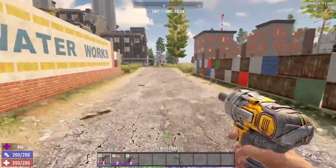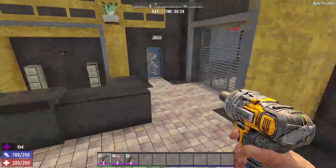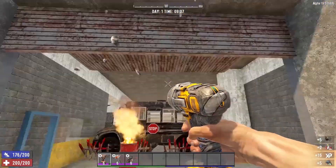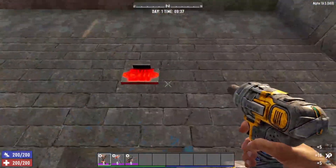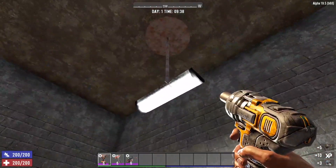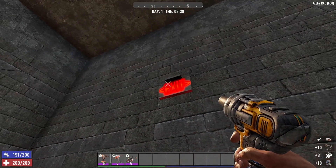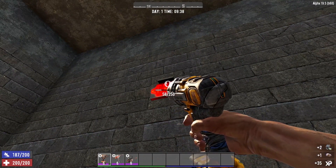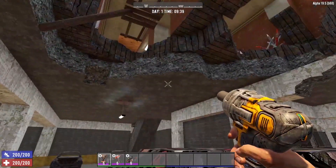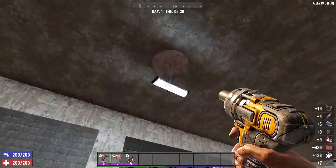Another great set of POIs to hit up are the most dangerous ones in the game — the tier 5 POIs, like the Shotgun Messiah factory, the apartment building of death, and major towers like Higashi Pharmaceuticals, will yield more electrical parts than you will know what to do with. These places are absolutely chock full of appliances, electrical lights, consoles, and more. If you're not quite ready to take on those big POIs or towers, the trailer park is an excellent place for lower level characters to get electrical parts.